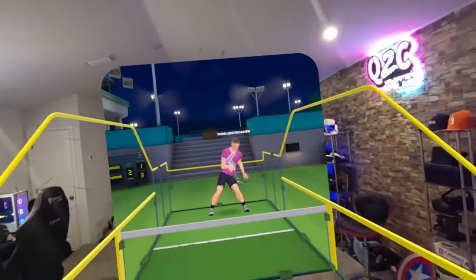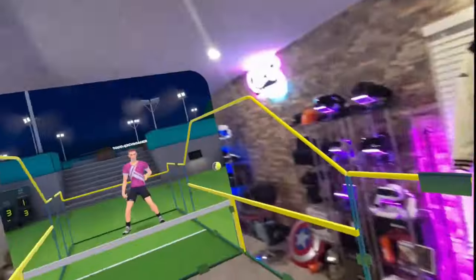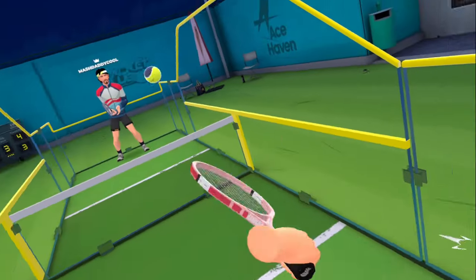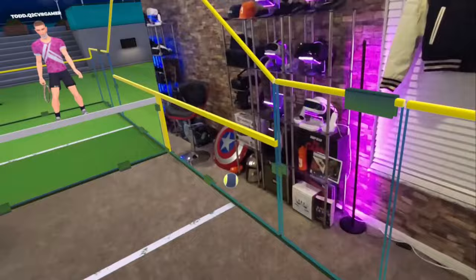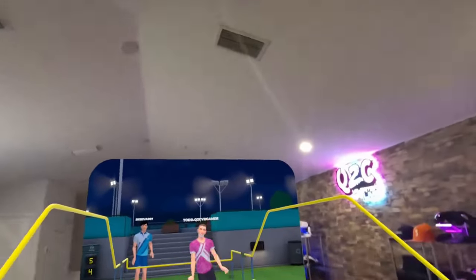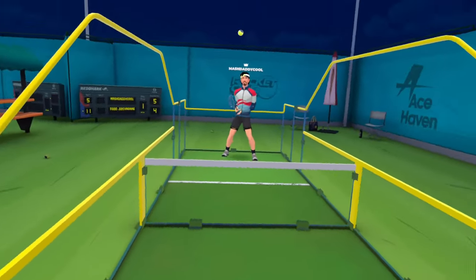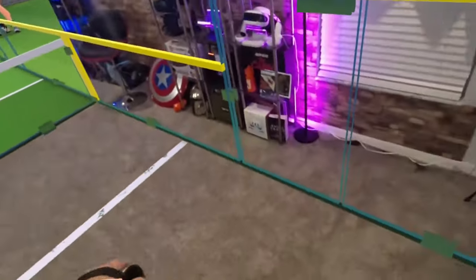Now let's talk about the game changer - the icing on the cake - Mixed Reality. Available on Meta Quest 3, Quest 2, the Pro, and Pico 4. Mixed Reality changes everything with this game. You're going to see your environment on your side of the court and the virtual environment on your opponent's side. You'll be able to see everything in your play space while your virtual opponent on the opposite side is in virtual reality. It's absolutely amazing and brings this game to the next level.